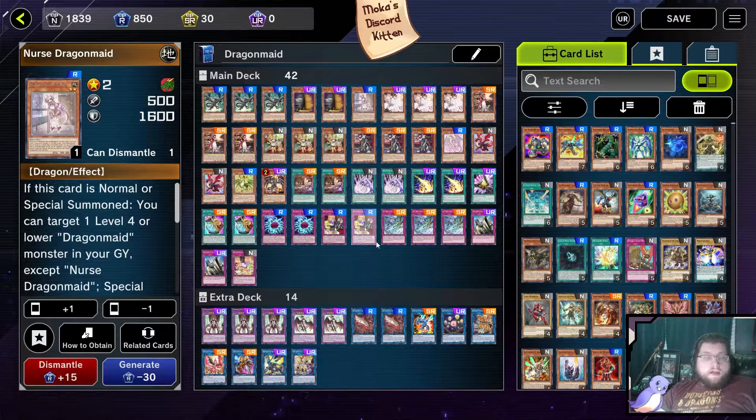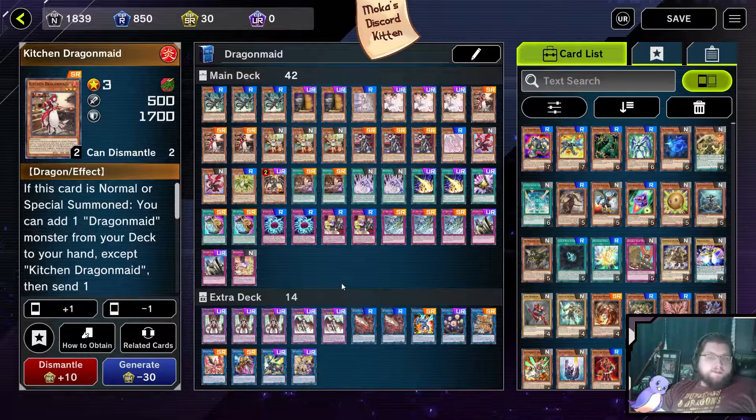Nurse Dragon Maid, we're only playing one of. Nurse is part of the essential core of Dragon Maids — we're not playing all of them, but we're playing most. We're only playing one Nurse because Nurse is just the Monster Reborn of the deck. She's a good extender, but if she has nothing to start with, she's a dead card in the hand.